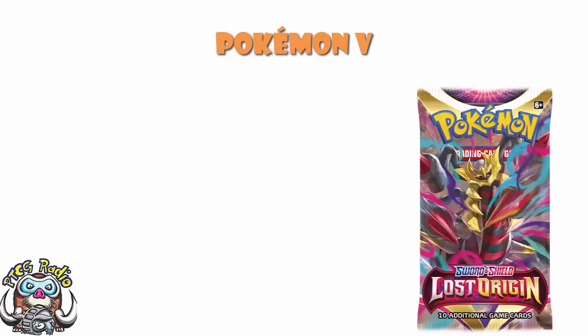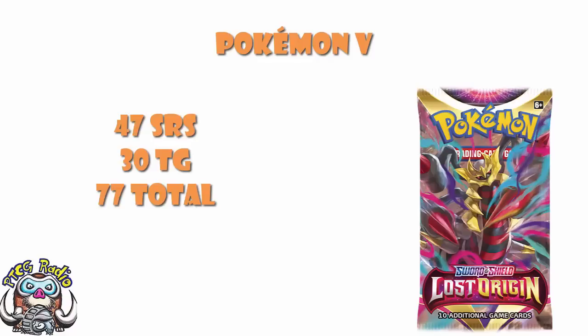My projection is that there are going to be 77 Secret Rares — that is 47 proper Secret Rares using the Japanese definition, which I still think is the better one, and then 30 cards in the Trainer Gallery subset. There are basically four Pokemon that are going to be getting alternate arts. Remember, alternate arts only come in main sets, not mini sets — there were no alternate arts in Dark Phantasma, so we only get four of them.